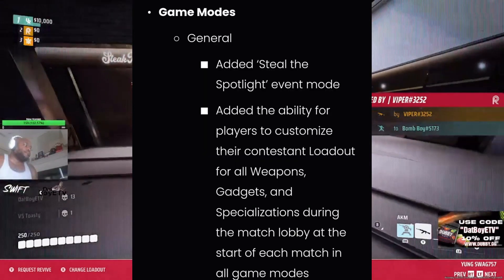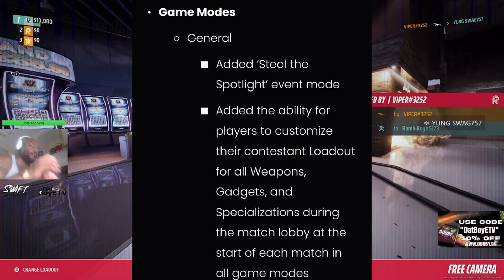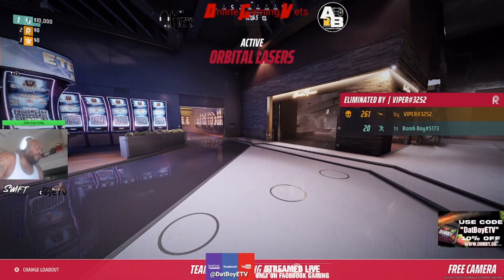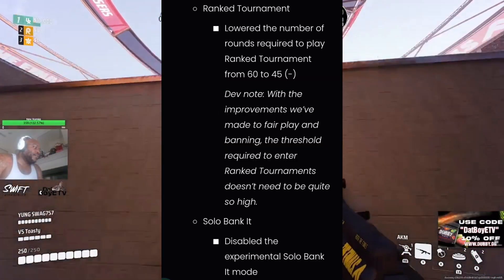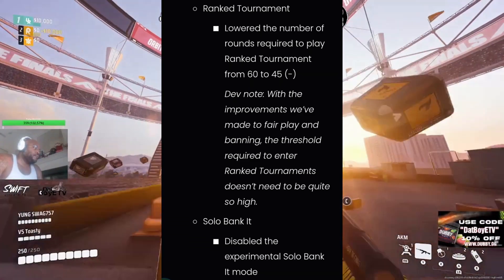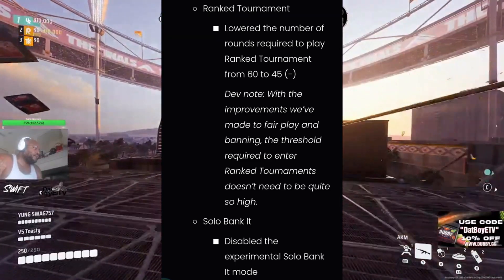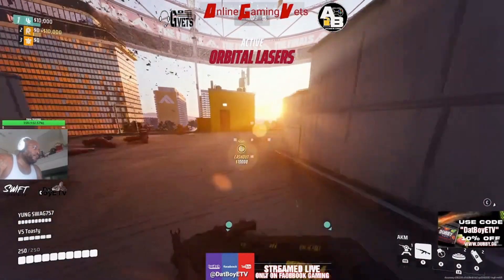Now some game modes — general changes. They added the Steal the Spotlight event mode. They also added the ability for players to customize their contestant loadout for all weapons, gadgets, and specializations during the match lobby at the start of each match in all game modes — we definitely needed that. For ranked tournament, they lowered the number of rounds required to play from 60 to 45. The dev note says with improvements to fair play and banning, the threshold to enter ranked tournaments doesn't need to be quite so high. Also, solo Bank It has been disabled — replaced with Steal the Spotlight, so we'll see how that one plays out.